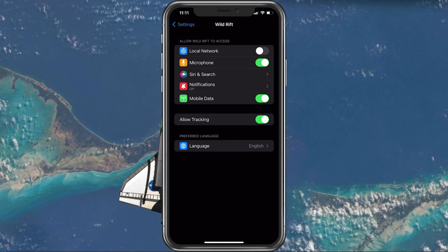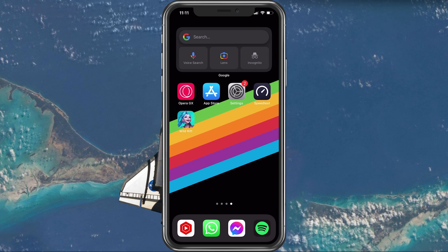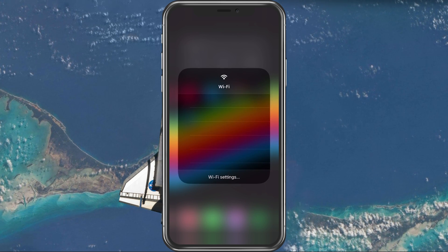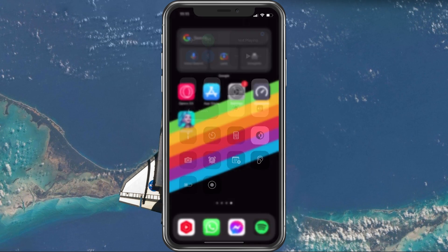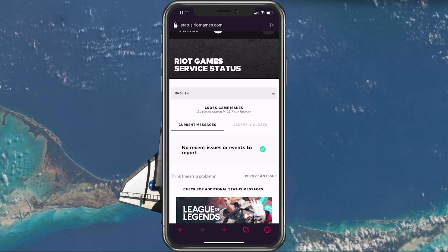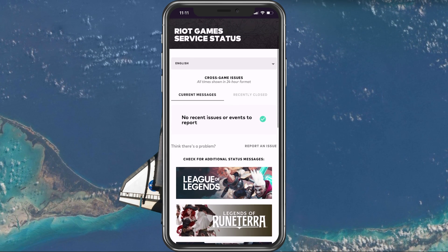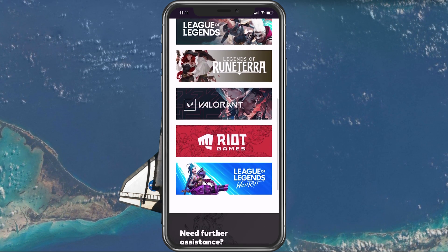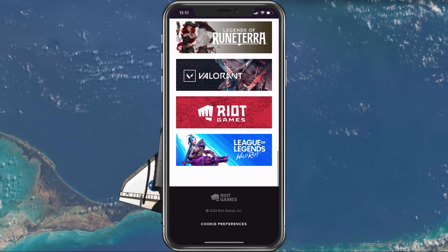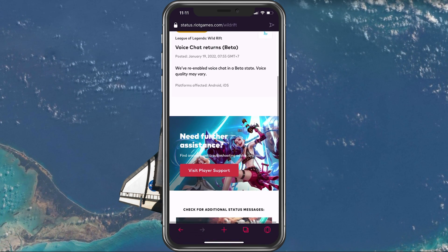You can then try to relaunch Wild Rift. In case the problem persists, make sure that you're using a reliable network connection and that the Wild Rift servers are operational. Open up your favourite browser and navigate to status.riotgames.com. On this page, select Wild Rift and set it to the server region you are playing on. You should then be able to see if there are any current or recent reports for server outages or maintenance planned.